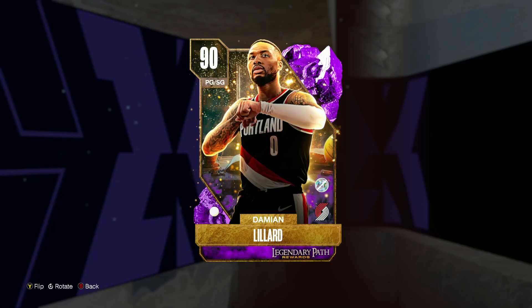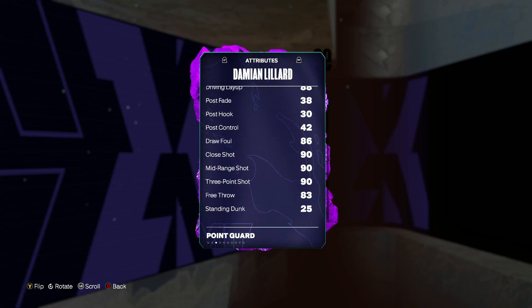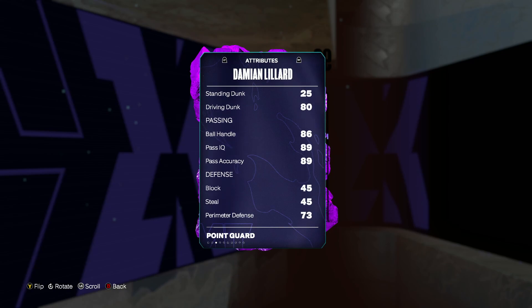In this video we've got a gameplay on the new Amethyst Damian Lillard in NBA 2K23 MyTeam. I think this Dame card is one of, if not the best, point guards in the game — including that Level 40 Diamond Kyrie, which I haven't tested yet. This Dame card is a 90 overall point guard slash shooting guard, six foot two, and just an absolute beast on offense.